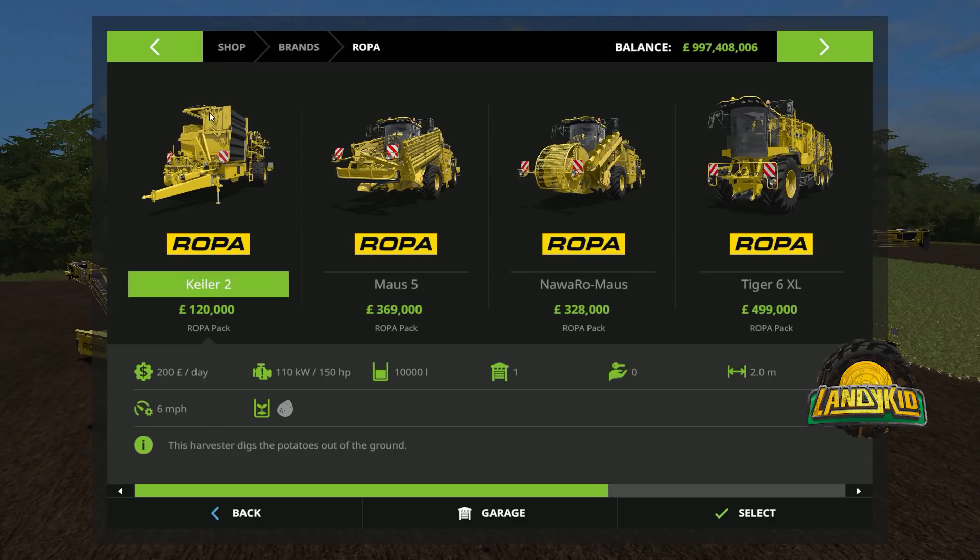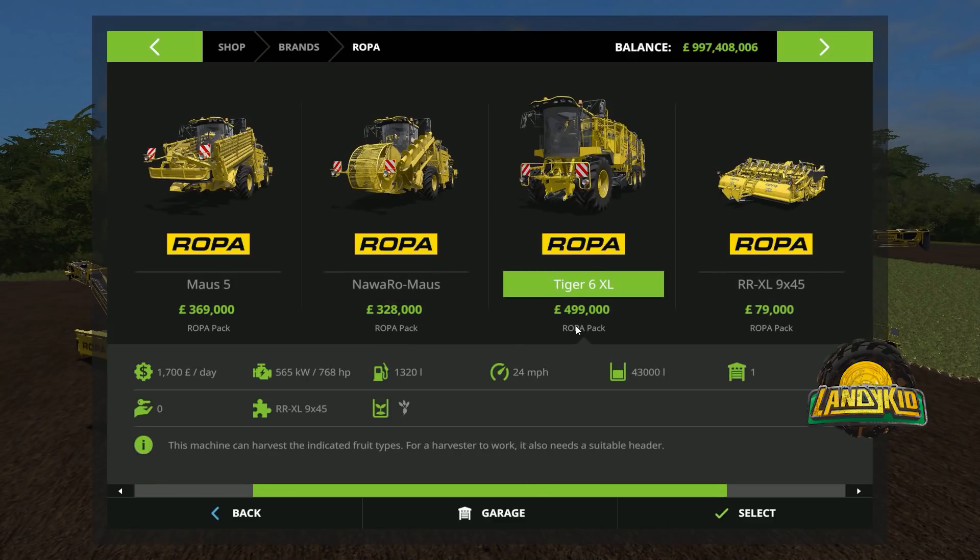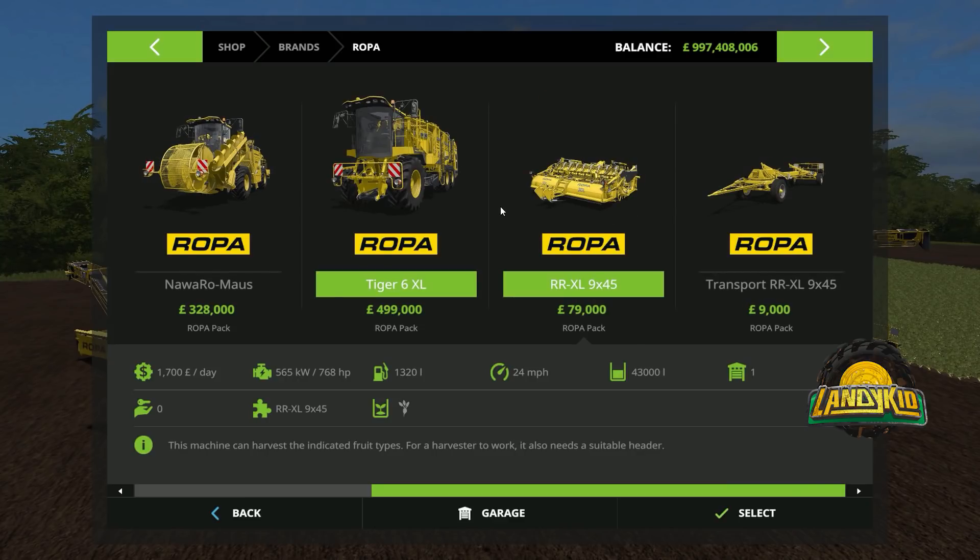Of course we've got the prices: 120k for the Kala, the potato harvester; 369,000 for the Maus; 328,000 for the Neuro, which I'm surprised is slightly cheaper - pretty much the same machine. Almost 490,000 for the Tiger.